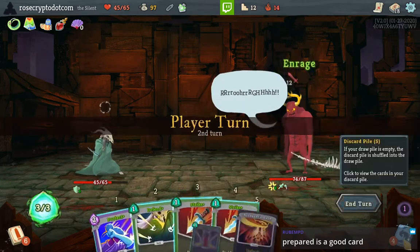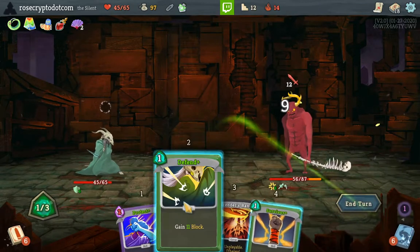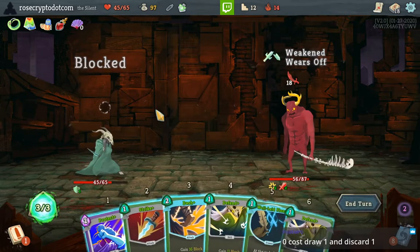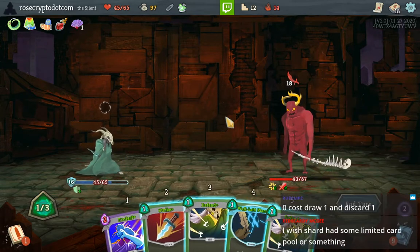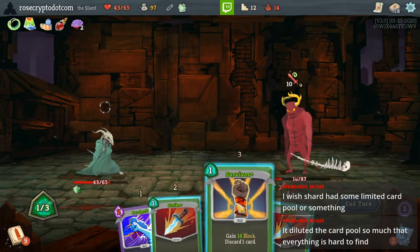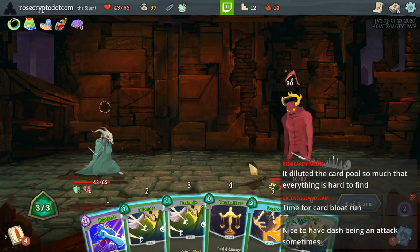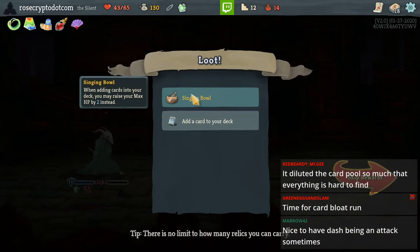Honestly it's not going too bad. I don't hate what's going on right now — got the sweet Watcher card here. Prepared is a good card but it's especially good upgraded. We'll be able to kill him next turn. Nice to have Tash being an attack. GG Knob! Oh man — Singing Ball, are you serious?